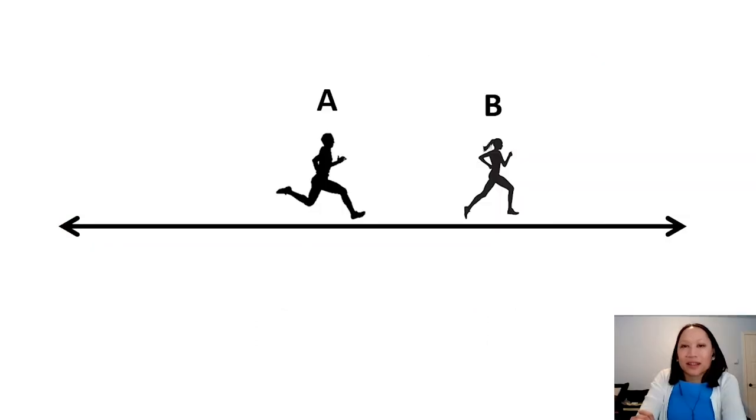Take a look at this image — who do you think is going to win, Runner A or Runner B? If you're thinking Runner B, you're probably correct because Runner B is closer to the finish line than Runner A. We can use this thinking to help us when we're rounding, and use what we know about rounding whole numbers to help with rounding decimals.